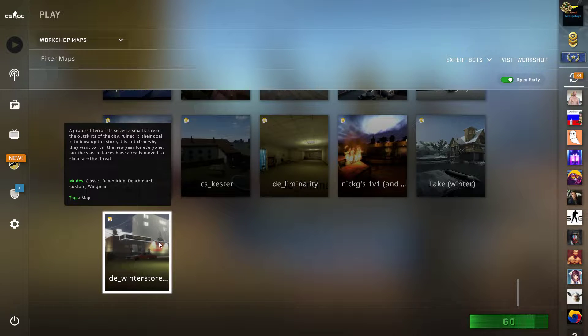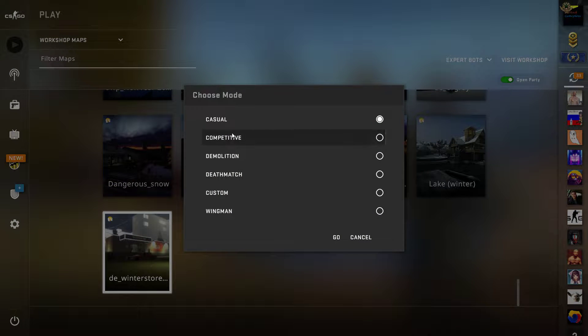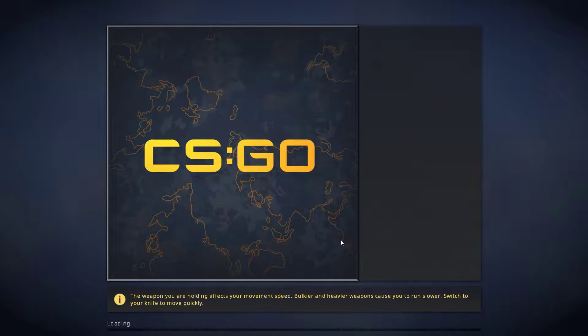I will start the map in the custom mode — I think it's one of the strangest modes you'll find here. Mainly because it will have to be somewhere between the competitive mode and the wingman mode, or it will have something from multiple modes. I will choose this one to see how it is, if they have a buying zone and so on. The bots are at export. Let's check out how the map is.